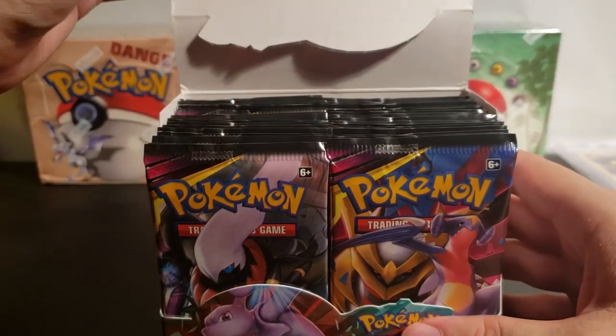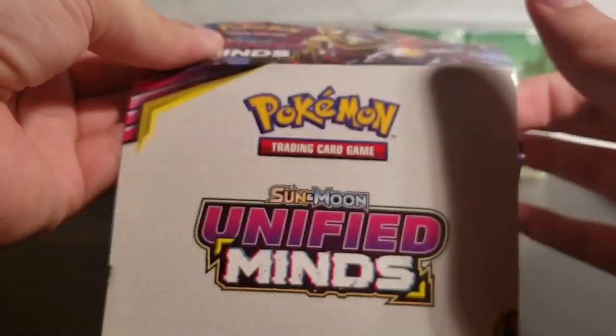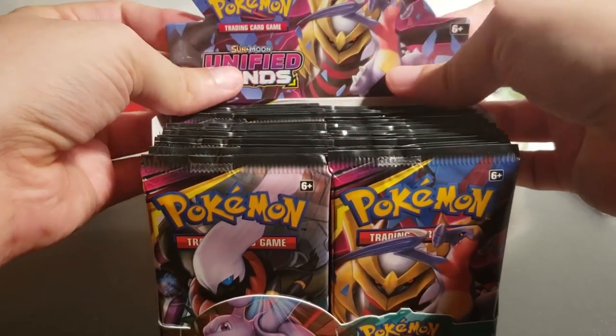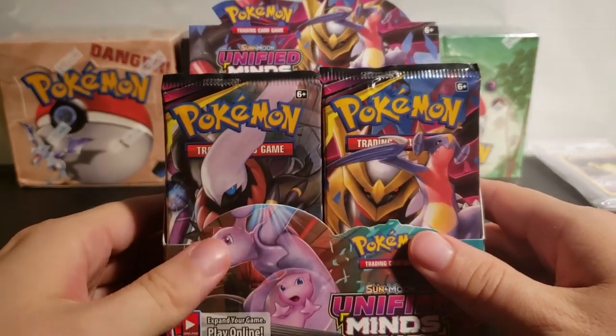Let's take the plastic off. Oh, look at that. That's so nice. I don't know exactly how this is meant to work — that seems to pop out. Oh, is that supposed to go behind like this? So cool. Now I'm ready to sell you all Pokemon cards.